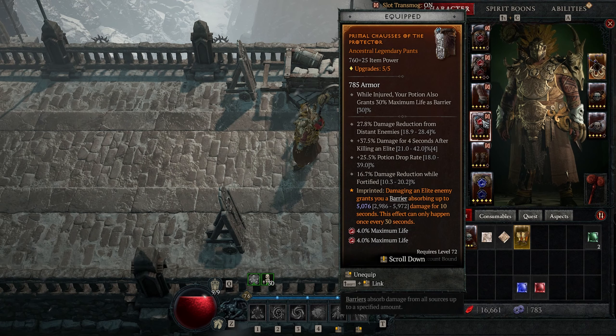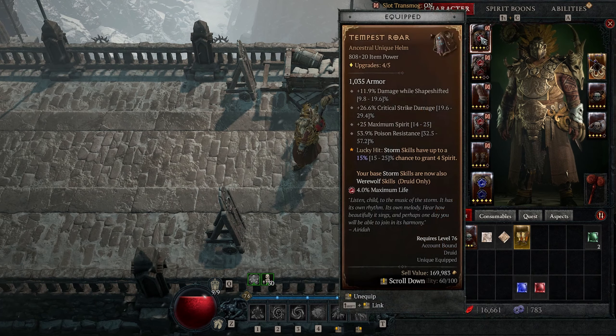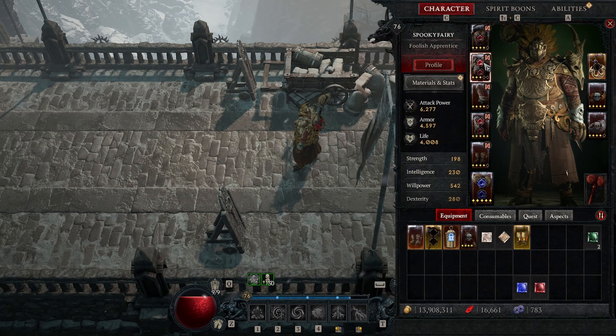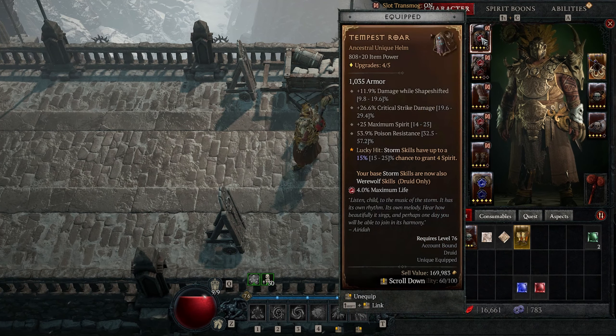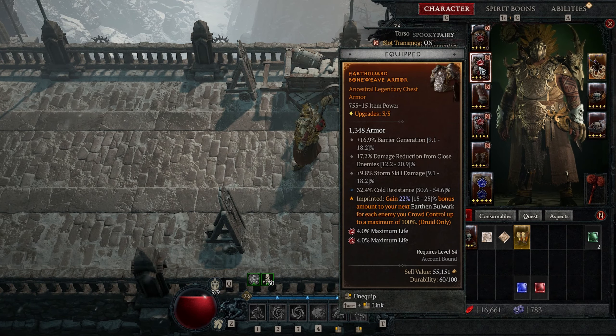This synergy: while injured, your potion also grants 30 maximum life as a barrier — so it's a free barrier when I pop the potion while low. I make sure that when I get low and injured I'm going to be very durable, because I have so much durability while injured. Also these have damage reduction for the shape-shifting team — you can see it's damage reduction from close enemies.